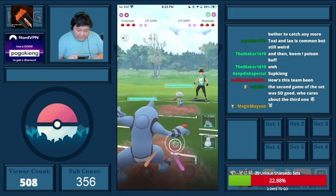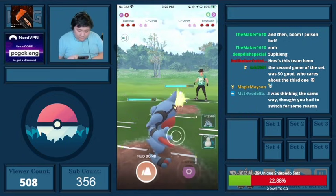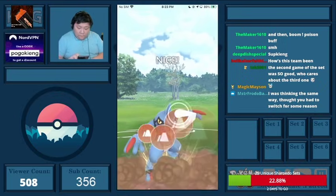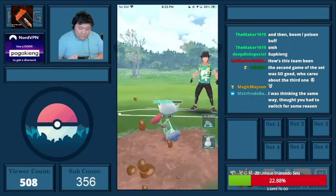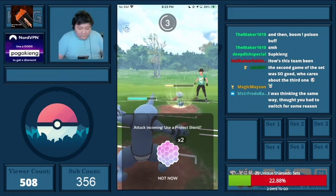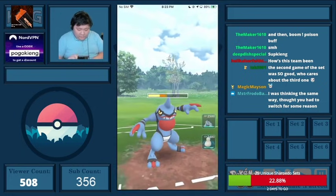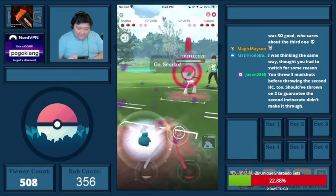Roserade here is really tough for me. I go for the Sludge Bomb, and they make such a nice call here — the Sludge Bomb would likely KO. I think I decide to let this first one go, and I'll have to shield the second one. They come into Gallade there and I was just too slow — this is very bad for me.